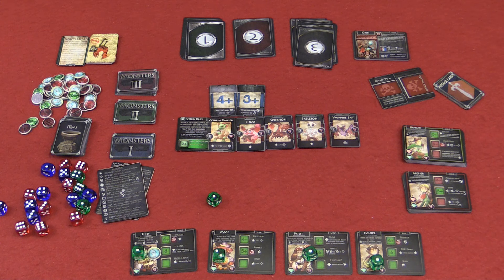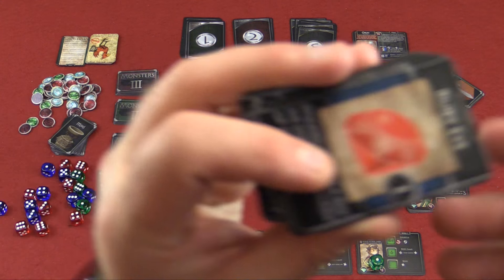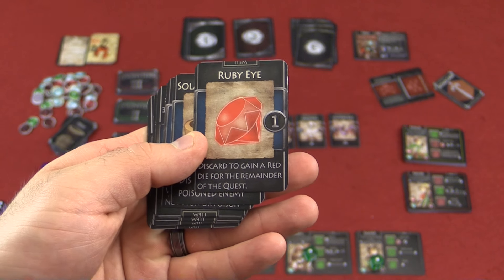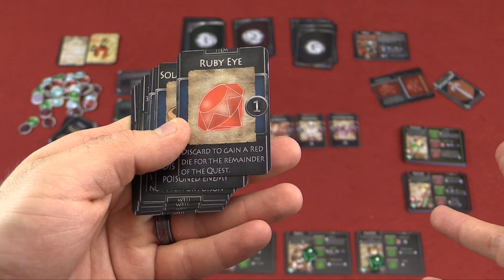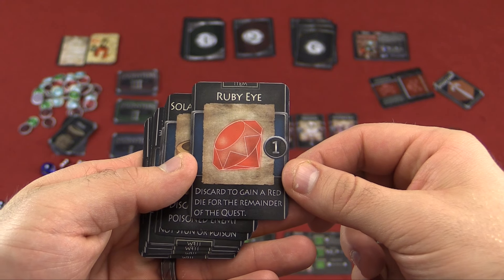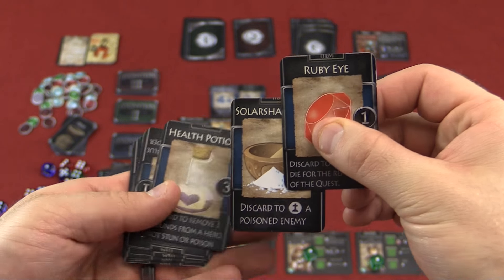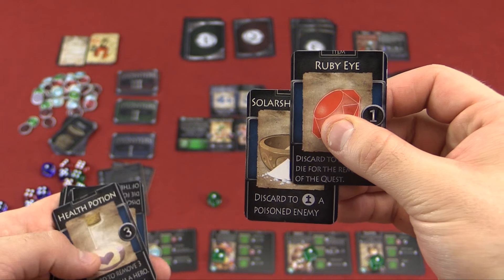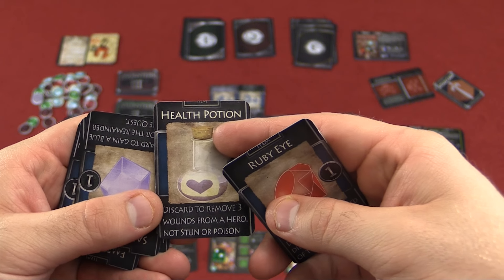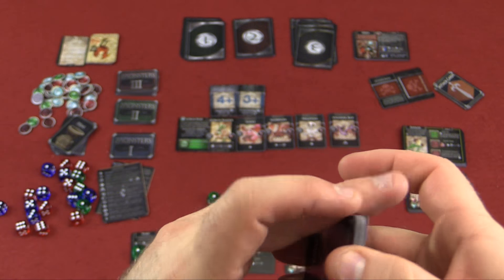After you finish each quest, you'll go through what's called the town phase where you can buy items. Some items you might buy: the red eye — there's a cost based on the monster's level number that you spend. This one says discard it to gain a red die for the remainder of the quest. Solar shade dust — discard to kill a poisoned enemy, that's a powerful one. Healthy potion — discard to remove three wounds from a hero, not stun or poison. Lots of options to choose from among the items.